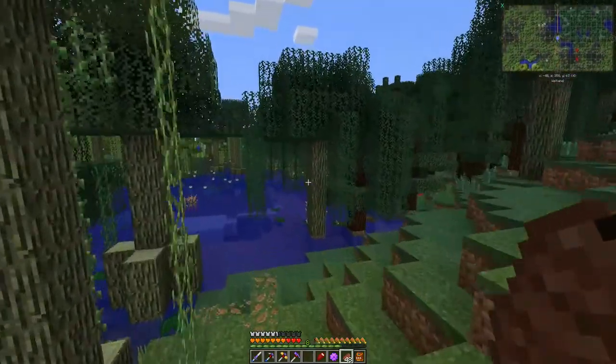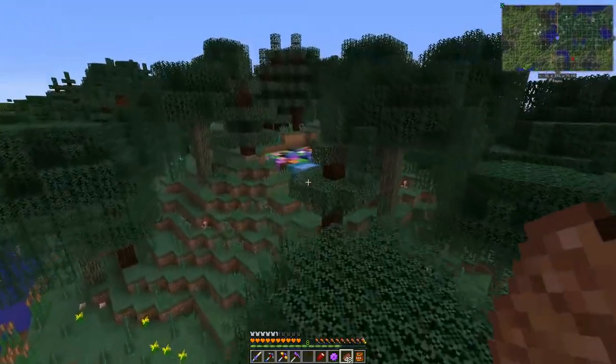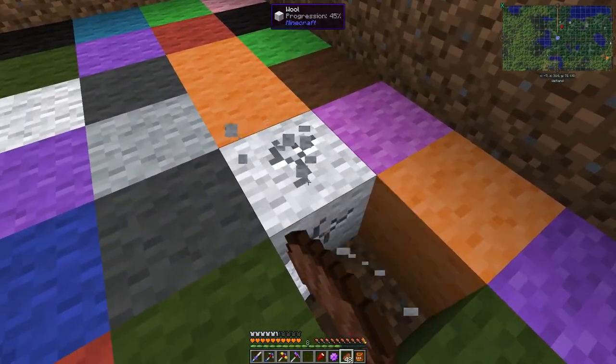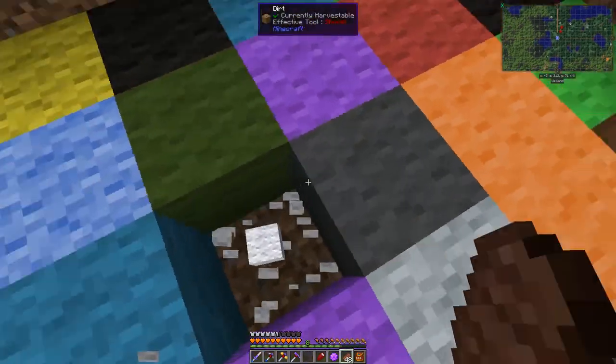Basically I'm hunting down petals — that's my mission today. Oh hey, here's some wool! I might even have enough right here. Give me your wool, thank you — this might just be just enough. This was from a chance cube, a disco cube.